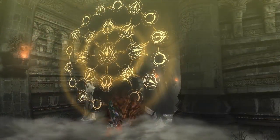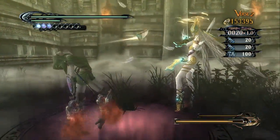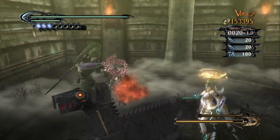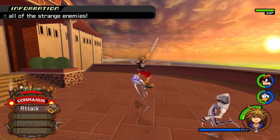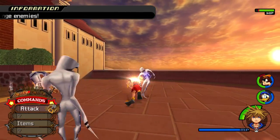Now what button did you press? Myself, personally, I pressed square — for two main reasons. Primarily, square is the button that the Guard command was mapped to for many of the Kingdom Hearts games, a franchise that I have an extensive history with.